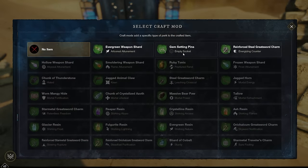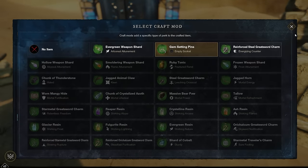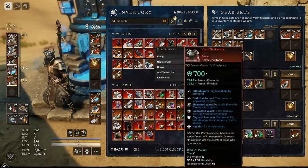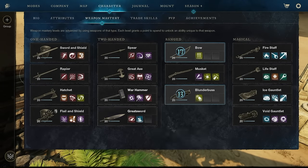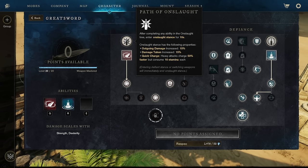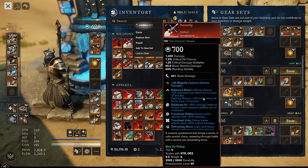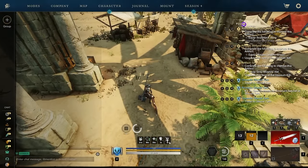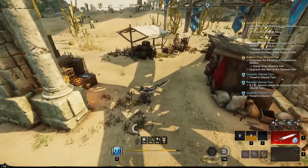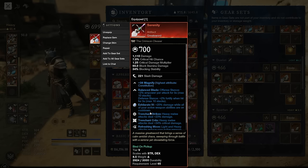Serenity, the artifact great sword, also doesn't have a gem slot, but gem-setting pins are by far the best upgrade — head and shoulders above everything else. You'll typically put an opal gem in, since when your stamina isn't full you do extra damage. With a great sword in onslaught mode, every heavy attack takes stamina, so the opal essentially means the great sword does 12% extra damage at all times. I'm also experimenting with moonstone. Overall: gem-setting pins, then an opal gem.